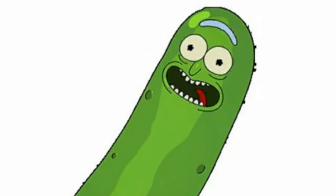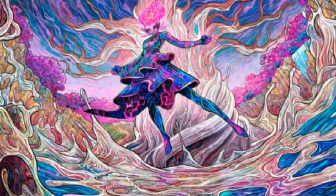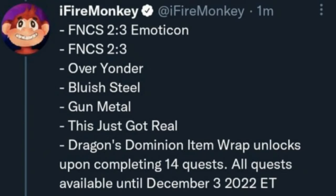The new upcoming Star Wars backbling is most likely going to be free according to leakers. We also have the Pickle Rig backbling, so a collaboration is coming soon. There are also two new upcoming free loading screens — I believe one is a Twitch drop loading screen tied to FNCS, and another will be free by completing the Herald quest. Quest strings found include: Dragon's Honor, Chaos Streak, Horde, and items like Star Wars Series, FNCS 2020, Polo Stadium Collection bundle, and more.